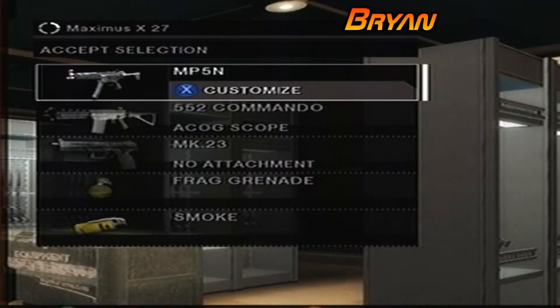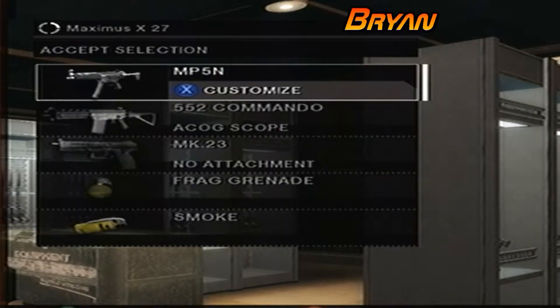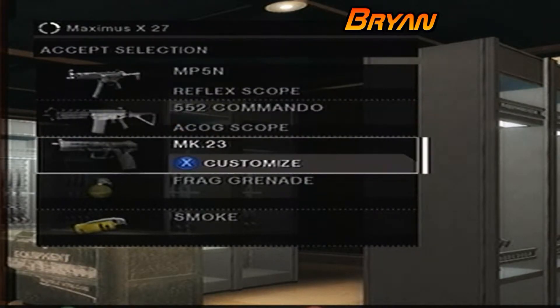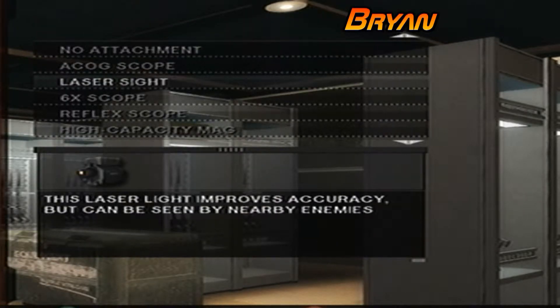If anyone doesn't know what this game is, it's Rainbow Six Vegas 2. This is actually a really good game. One of the top Tom Clancy games. Until the one I want — Rainbow Six Patriots. It's basically them in New York, same thing, terrorist attack.